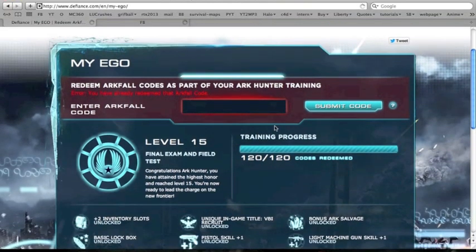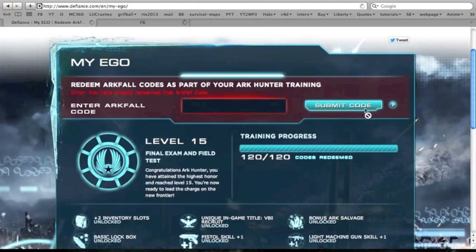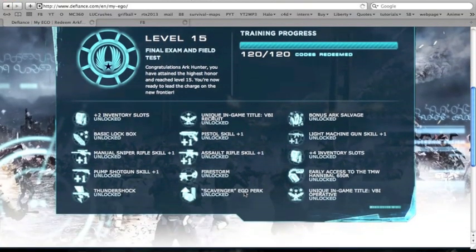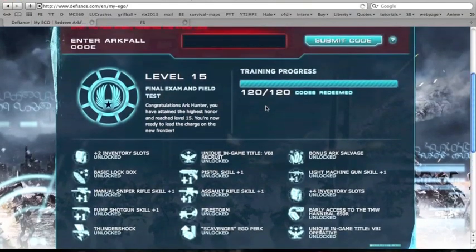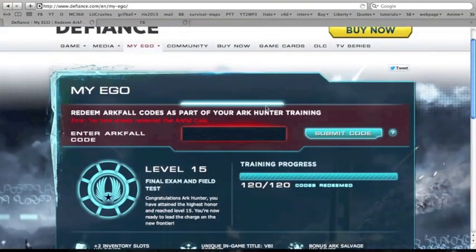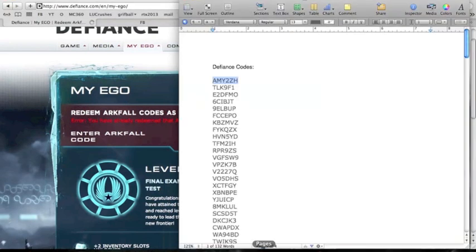Now there are about 150 codes that have been discovered so far, but I've got about 130 on a list here that I'll be pulling up in pages in just a second for you to see. I'm going to put them in the description below so you don't have to pause and type them all in — you can just copy and paste them right into the Arcfall and get your progress up.